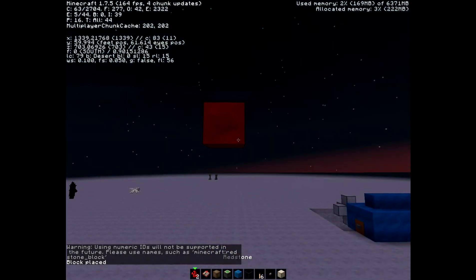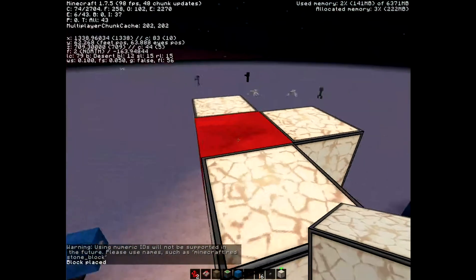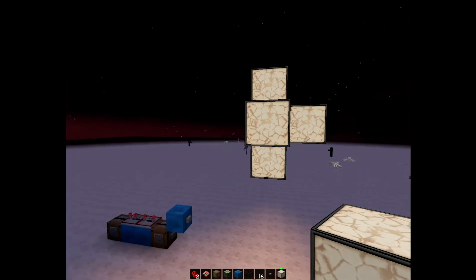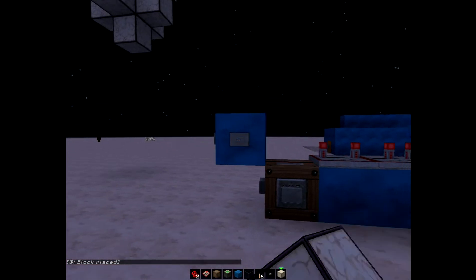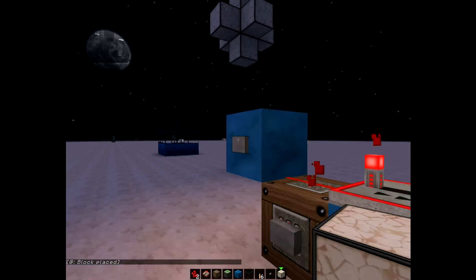You can destroy all that, and then take your output — I'm going to use redstone lamps, but you can have any output kind you want. When you press this button, you have to set it, and then when you press it, it should light up.